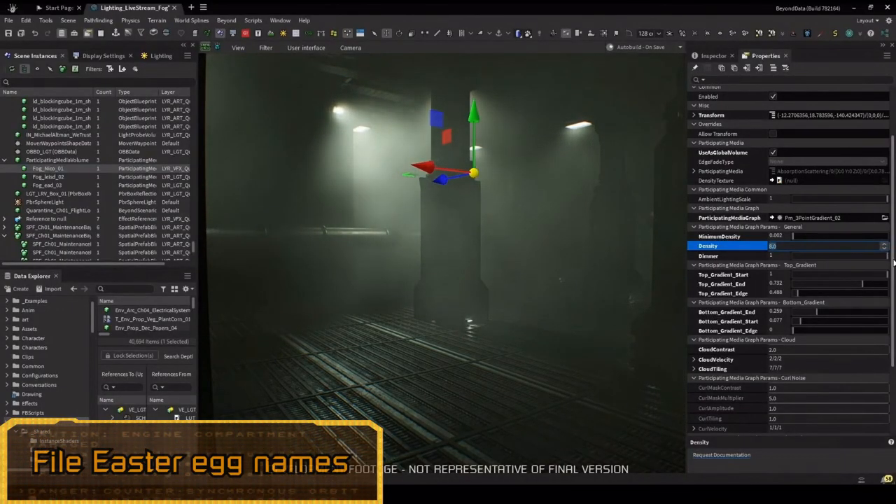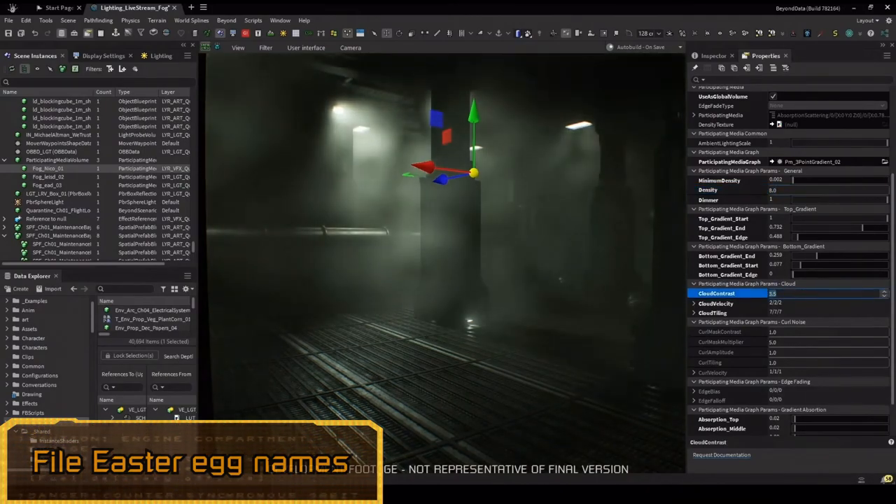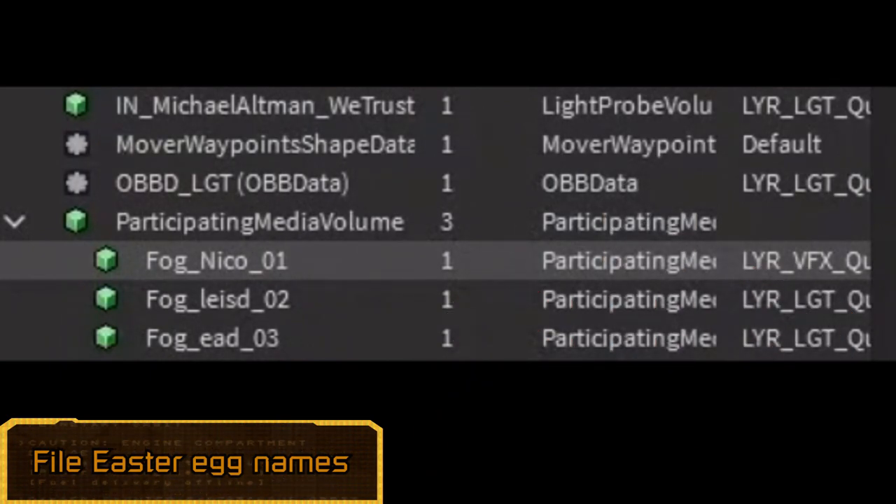As spotted by Helios Max and the community manager of the remake, Sakaar, on the Discord server, some file names within the engine were given unique names, such as 'In Michael Altman We Trust' and a fog asset spelling out the funny 'Nicole is Dead' reference.